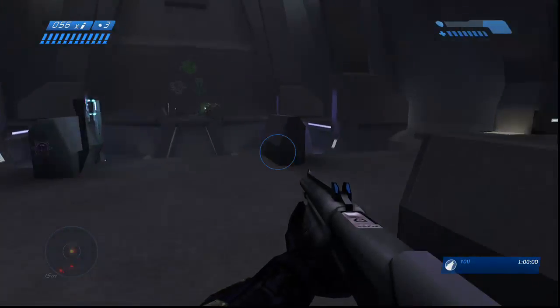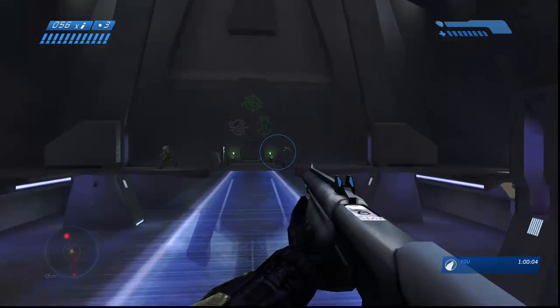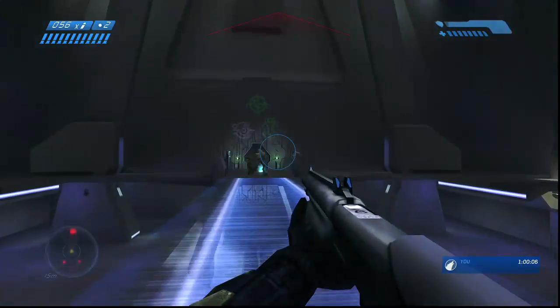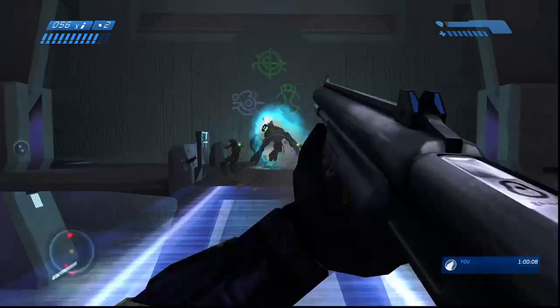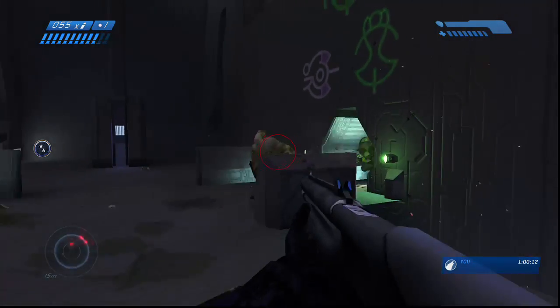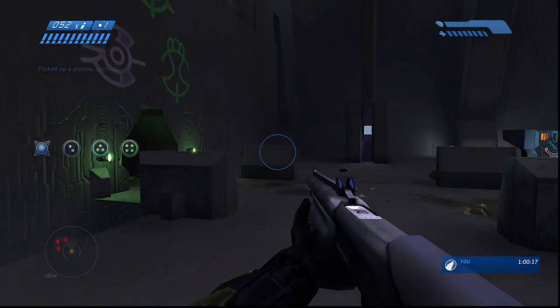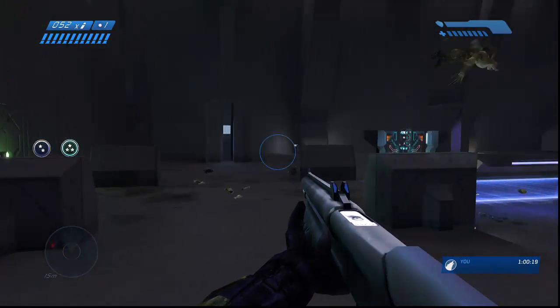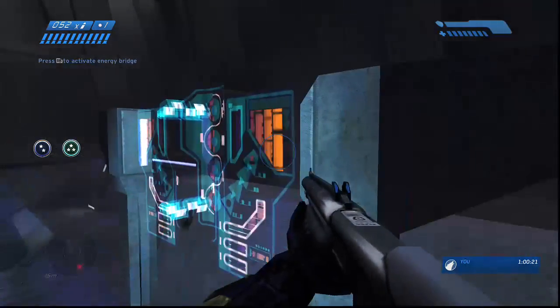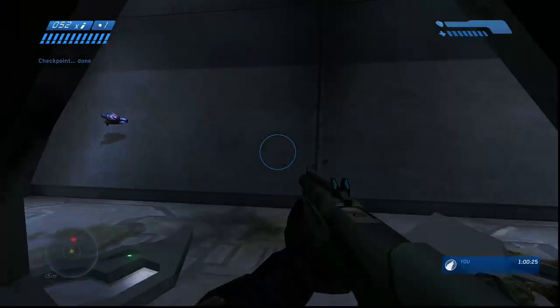Here we go. I'm not doing too bad in terms of making quick work of it — it's just a case of continuing and not stopping. Especially if they're in a crowded area like that, the best thing to do is just grenade, because then you get a flying Flood. That and turn off the energy bridge, because then you don't get any of them following you from behind.